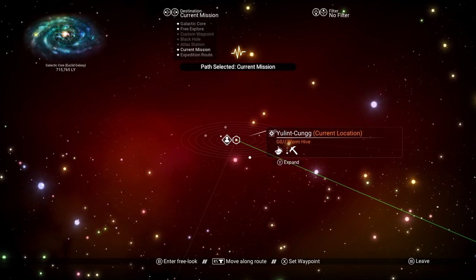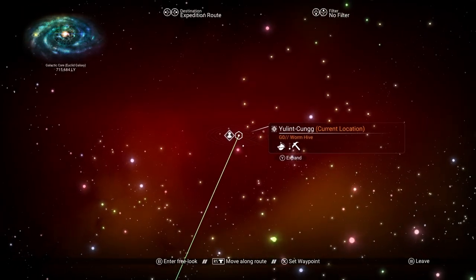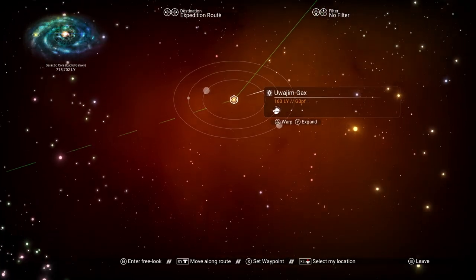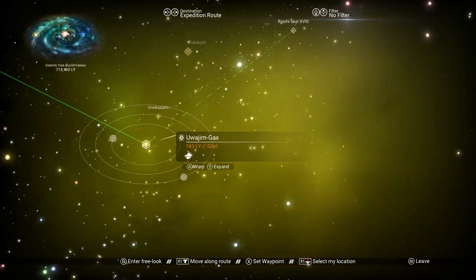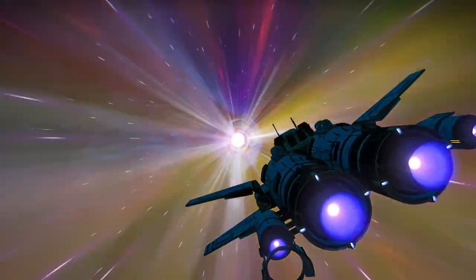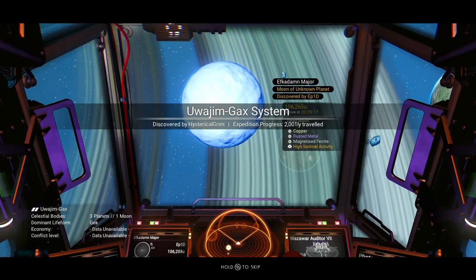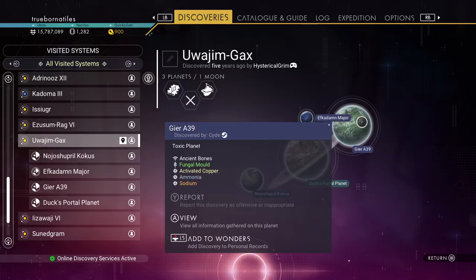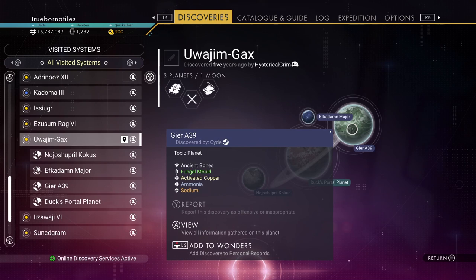Say I didn't do that, say we went the expedition route this way, because I don't see a red star close on that side. But if I were to warp here — activated copper and ancient bones in this one. It's a toxic planet, let's go check it out.